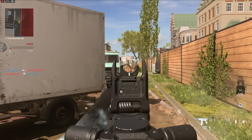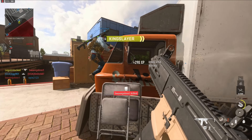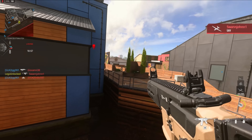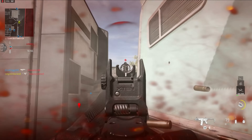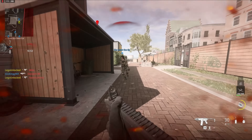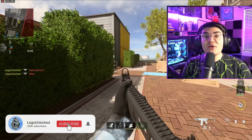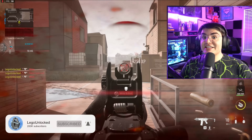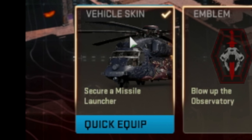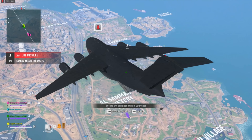The new limited-time Shadow Siege event is now live in Modern Warfare 2. With this event there's a bunch of items you're able to unlock, one of them being a brand new assault rifle. In this video we're going to break down the event and go through all the challenges showing you how to quickly get all of these items including the new weapon. These are very simple and you should be able to get it done in one game, taking about 20 minutes.